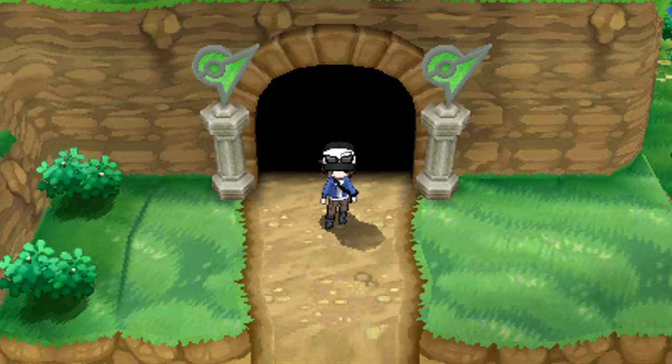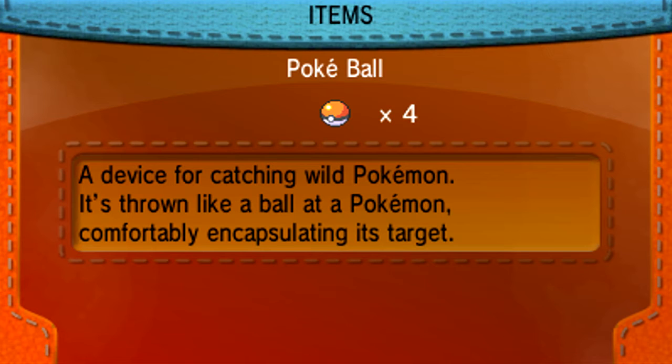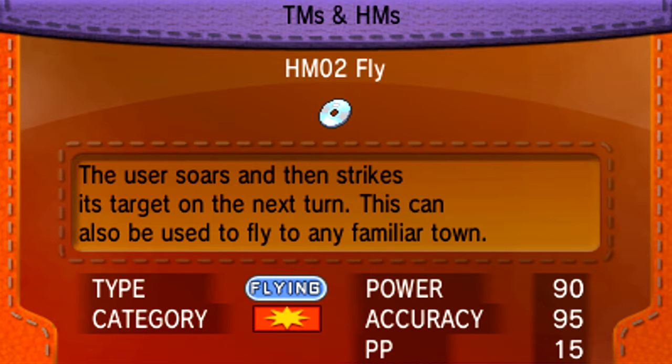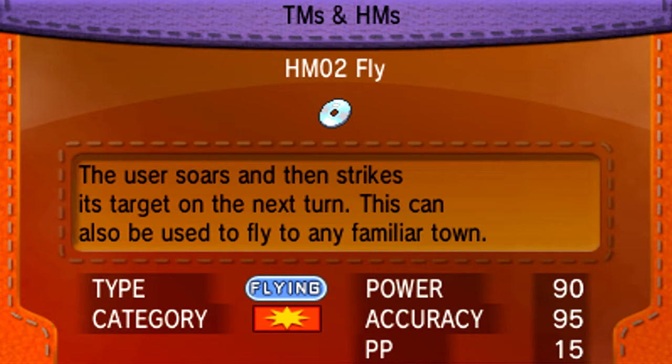Hello everyone and welcome back to Let's Play Pokemon Y version. In this video, we're going to actually get a lot done. Before we do anything though, something very important I gots to do — we can't hold up on this any longer. We need to teach Fly to LR Dodrio because Fly is very, very helpful in this game for a variety of reasons. We want to get rid of Peck, which has 35 power, since Fly has around 95 power — kind of an improvement.